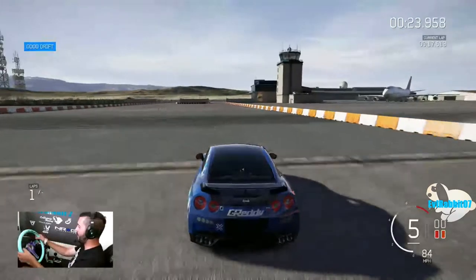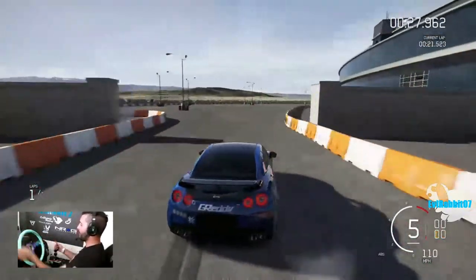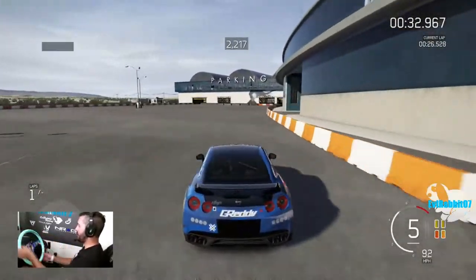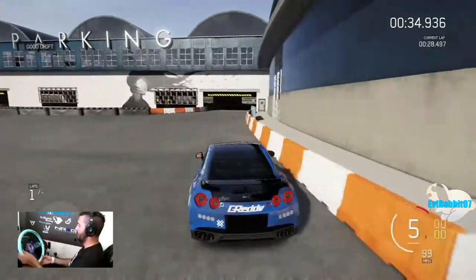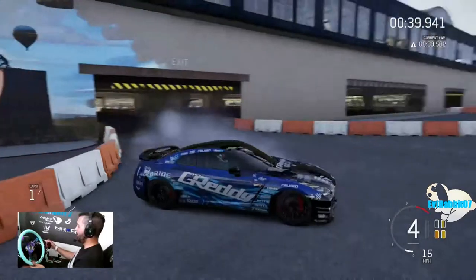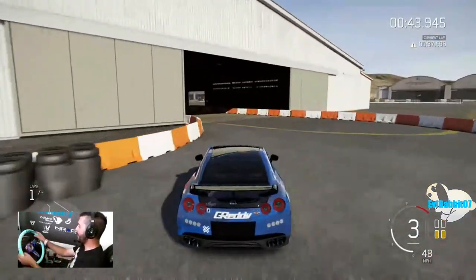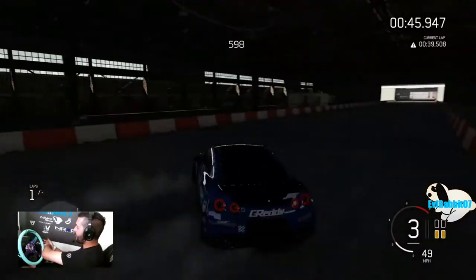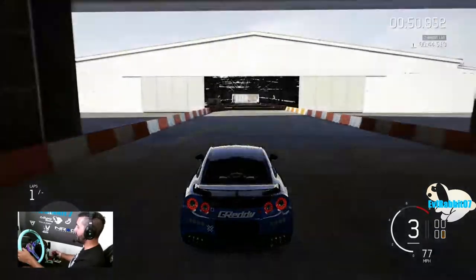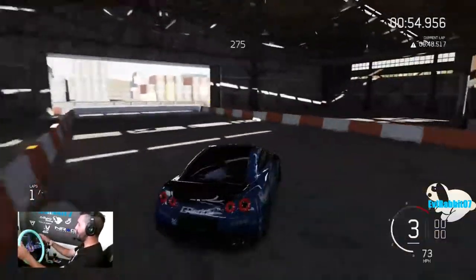Not too bad for the first throw out. Rip the brake here, clutch in, little brake — oh, way too much. Trying to save that from crashing. It amazes me how different the feel is from Horizon to here. In anticipation of Forza Motorsports 7 coming out very, very soon, can't wait to see what the wheel physics are going to be like in there.